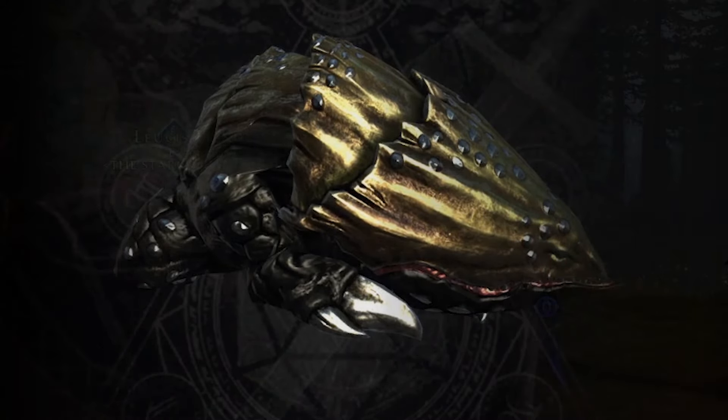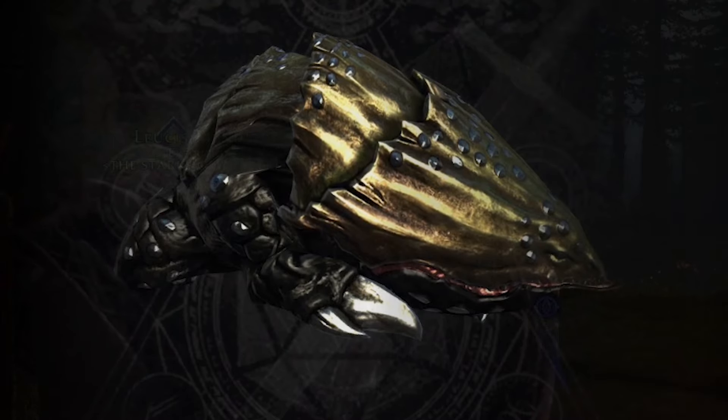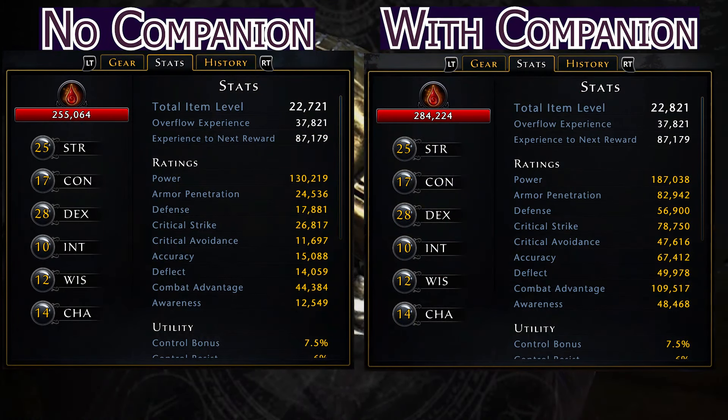Let's have a look at the difference in stats with a legendary companion with max gear and runestones versus no companion equipped. As you can see, the difference is pretty staggering. It costs a lot of AD to get this gear, but it is the best use of your money. Bear in mind I've played this game for years and I didn't get all this stuff overnight — it's gradually built up. I would recommend pushing your bondings to 13 and your runestones to 11 or 12 before looking at enchantments on your character, your mounts, your insignias, and that sort of thing.